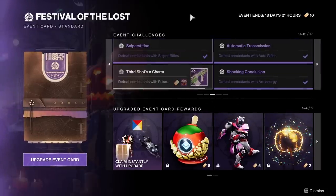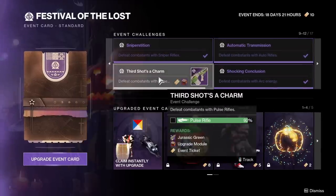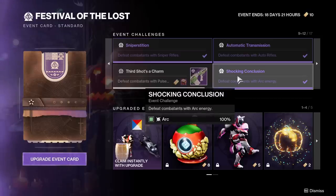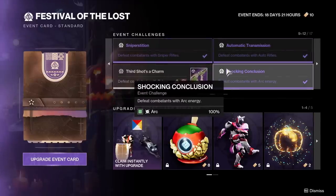The next batch is defeating enemies with specific things: snipers, autos, pulses, and arc energy. You need 100 sniper kills, 300 auto rifle, 500 pulse, and 1,000 arc energy kills. I would highly suggest an Arc Titan for the arc kills, but every class has some sort of ability-spamming build. Titans and Warlocks, yours are both in video form on the channel. Hunters, you're gonna want Shinobu's Vow and stack everything that gives you grenade energy — there's a Lucky Raspberry play in there as well. You will get these done over time, no special tricks needed, although Shuro Chi checkpoints are totally fine if you're desperate for kills.